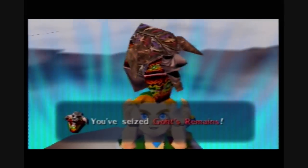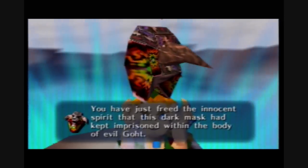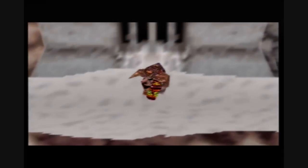Which means we have just freed the Orange Giant who was trapped inside of the mask. So Link, once again, is transported into Giant Orange Giant Land. Yes, a very strange place indeed.